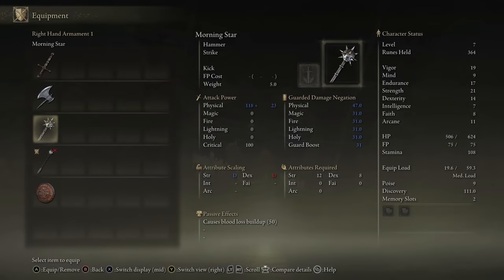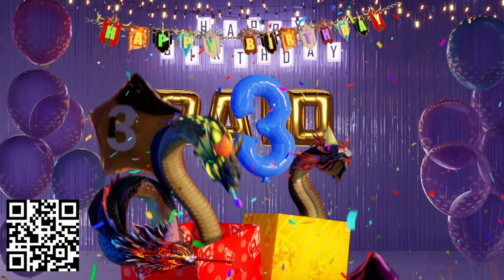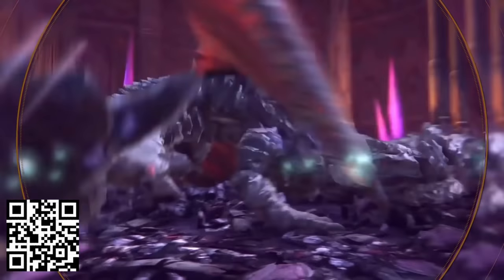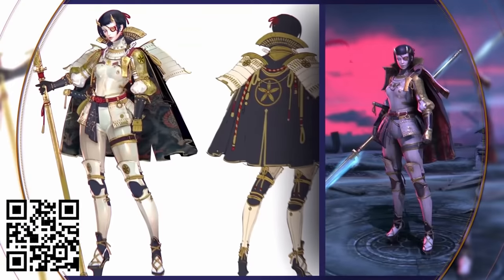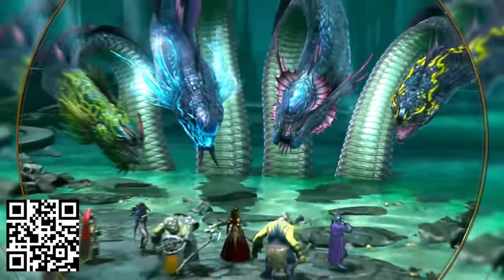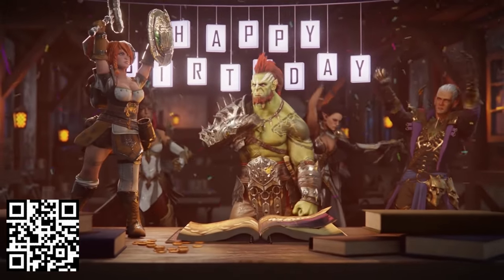Today's sponsor is Raid Shadow Legends, and there's reason for a party because Raid is celebrating their third anniversary this month. In these three years, Raid established itself as one of the most popular and content-rich RPG games. They've added a bunch of crazy stuff, including the Doom Tower — a game mode with over 120 levels filled with new and terrifying bosses. They also added all kinds of fun heroes with unique abilities and cool designs, plus the new Shadowkin faction, a tribe of warriors from the far east.